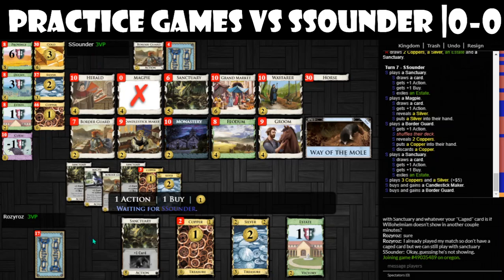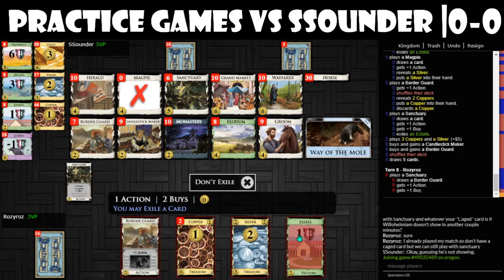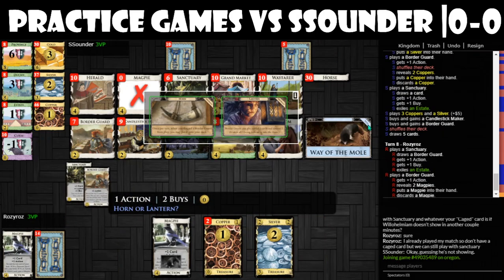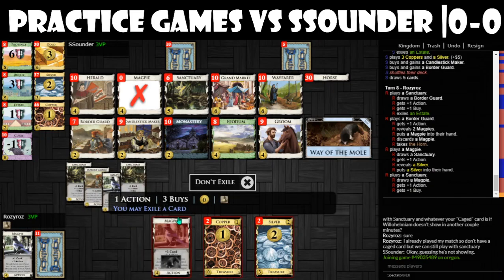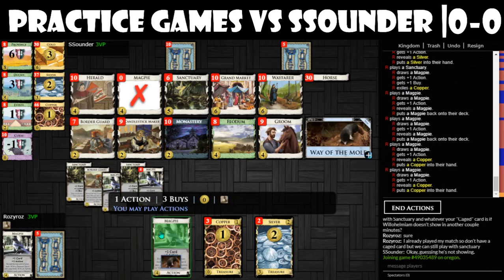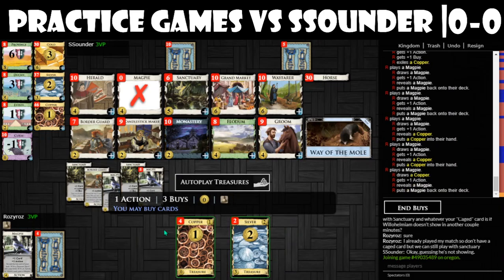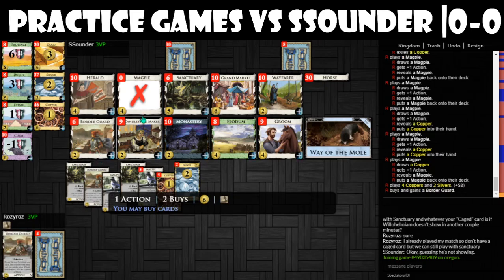I guess we'll see what he does. Let's get rid of some of our estates — all of our estates in exile, I think. Take the horn. Okay, so we have eight coins here. Options are Border Guard, Wayfarer, Groom. Yeah, let's do that.